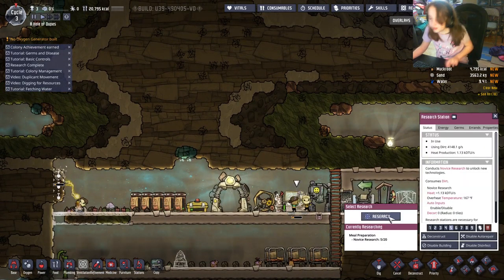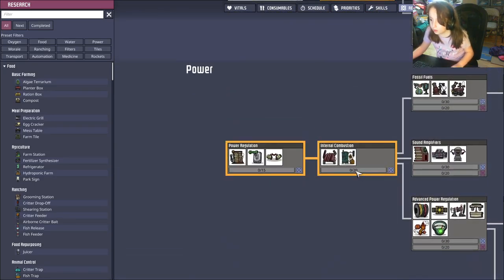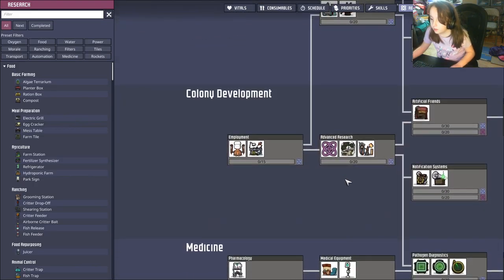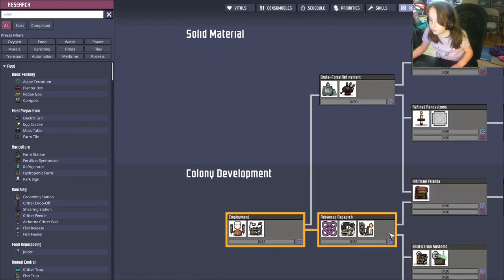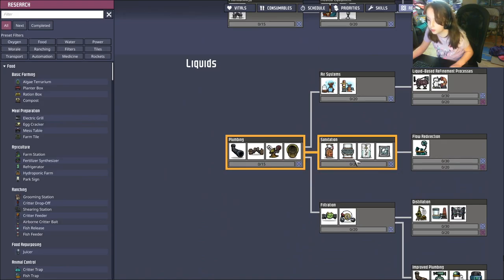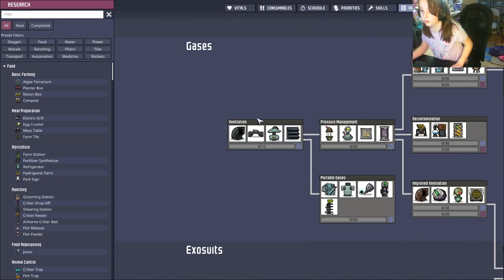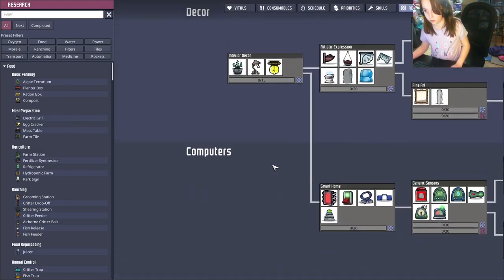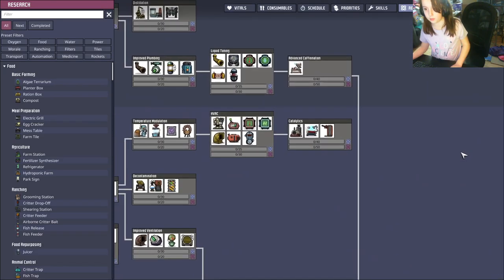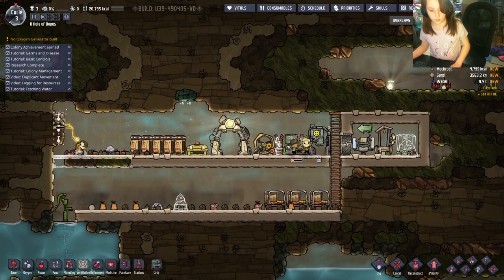Let me show you the research tree. You'll want to get power, then probably up to employment and advanced research. Then for temperature and climate control, you'll want plumbing and sanitation — you can replace your outhouse and wash basin with a sink and lavatory. After that, look into ventilation and portable gases. Then you can start looking at morale and making your duplicates happy.